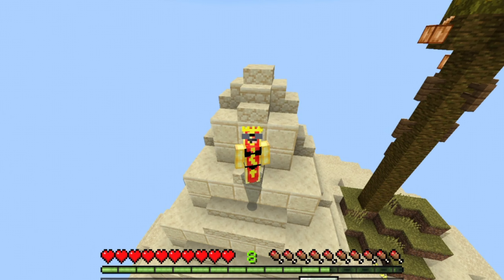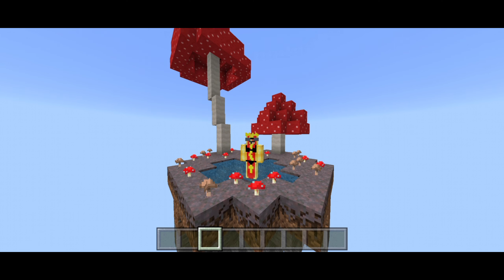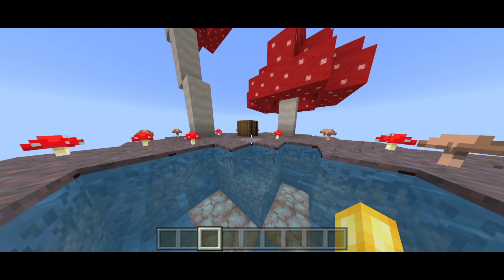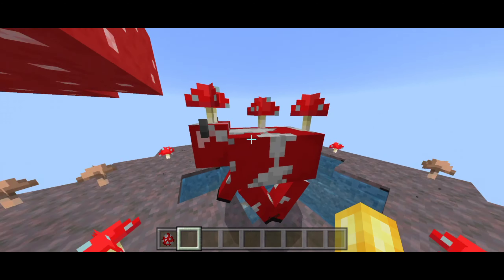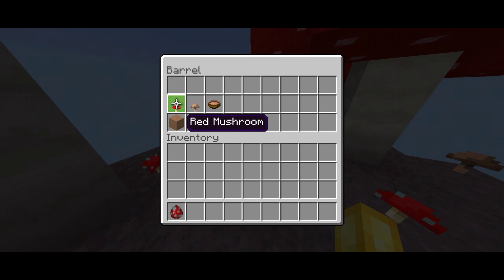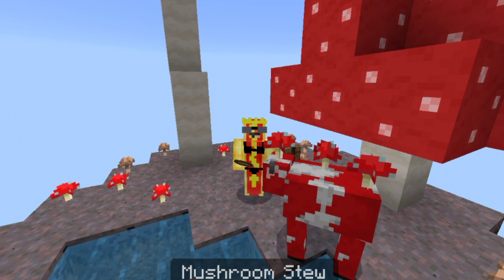It's safe to say that CubeCraft has a ton of cool Skyblock islands, but I'm not the only one who would love some more. One island I would love to see is a mushroom island because mushrooms are very cool, plus they could even add one of the coolest mobs in Minecraft — the mushroom cow. Everyone loves mushroom cows. With this island, you could also get access to three new things: two new crops such as the red mushroom, the brown mushroom, and mushroom stew. Everyone loves mushroom stew.